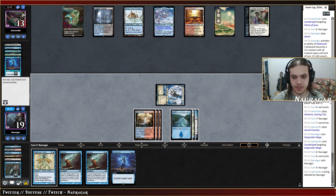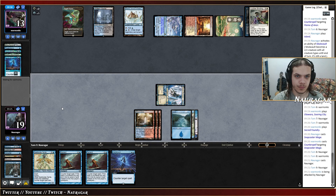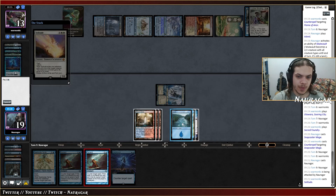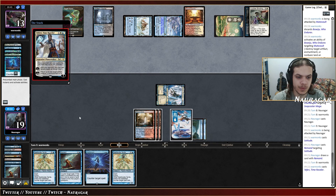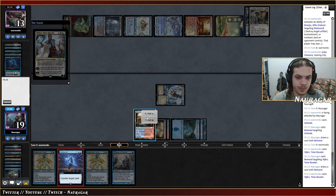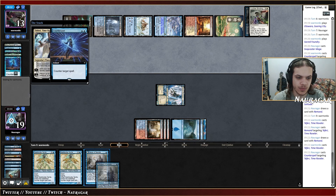That could be a Solitude — yeah, I'm going to Remand this. Two fairies — Remand. They cast it again — good Counterspell. They wasted basically a turn; they still have the Solitude but we have so many creatures.